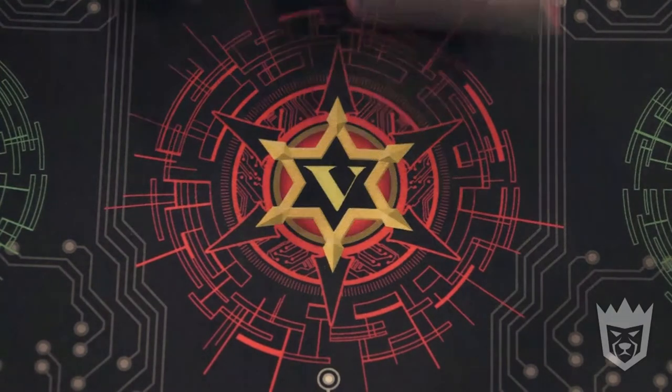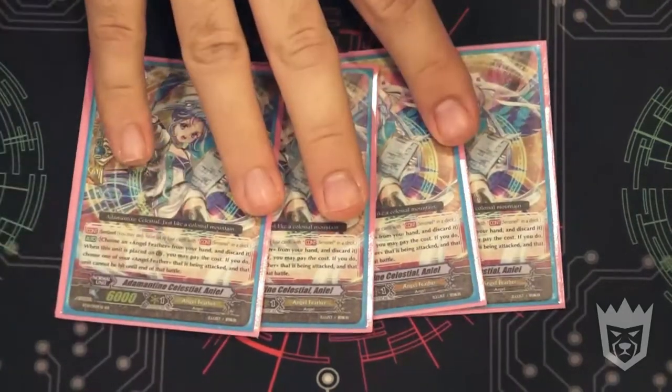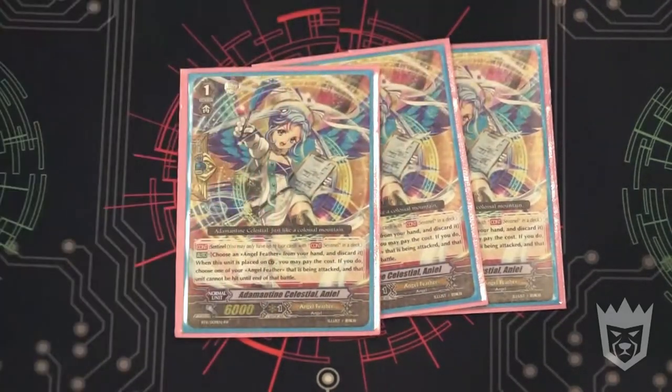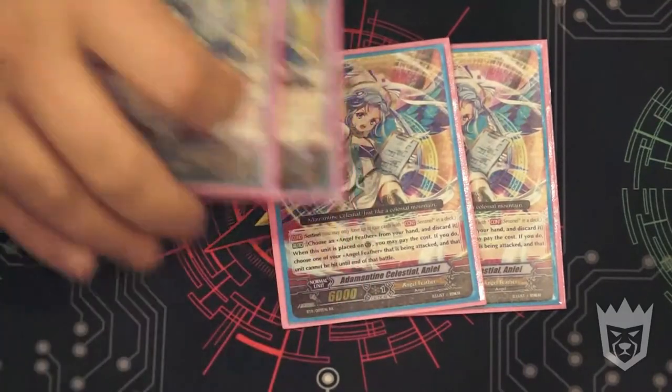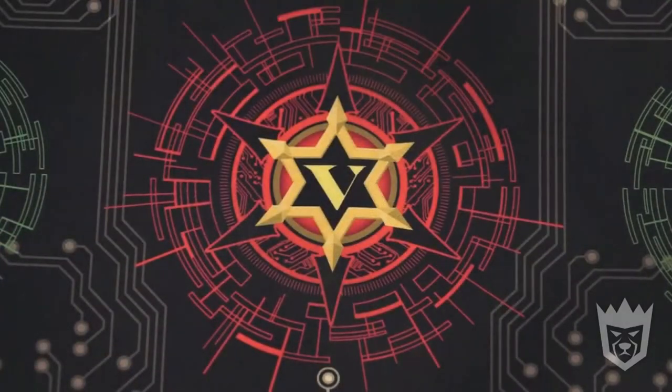Moving on to grade 1s: we run 4 of the Celestial perfect guards, because they are just that good.